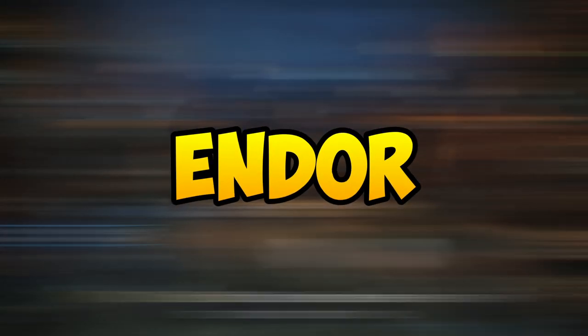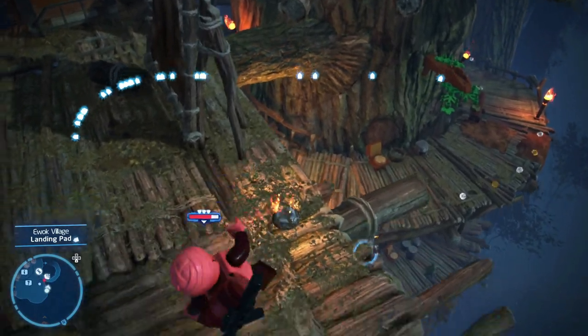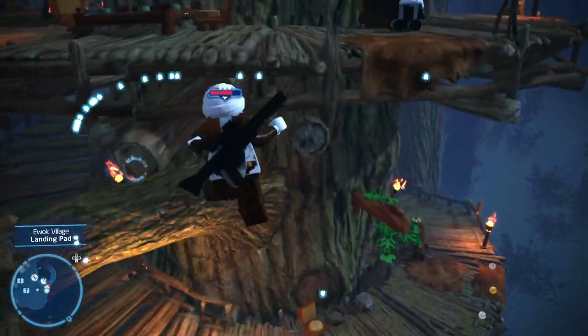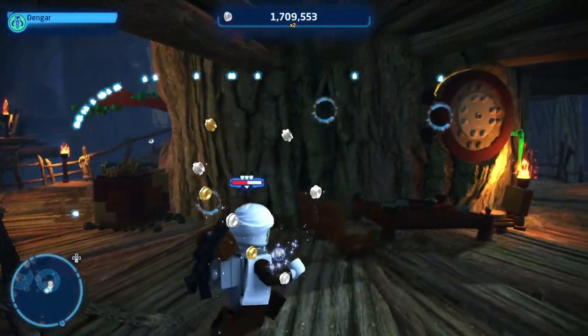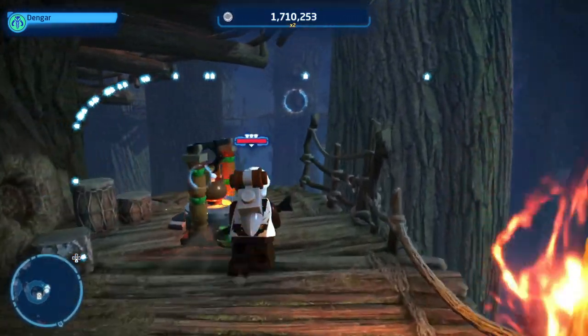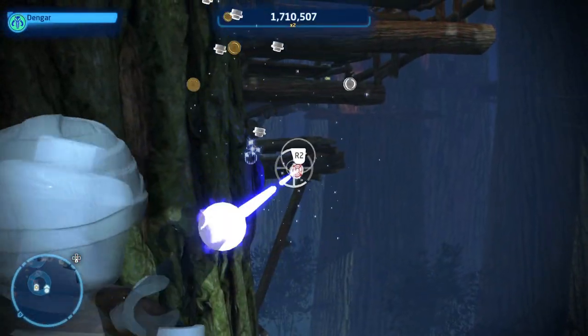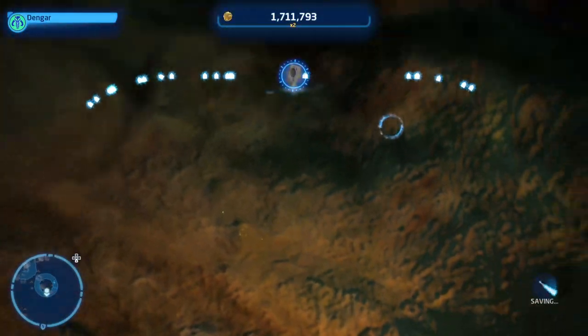Now let's go over to the Endor data card. Head to the right after you spawn and you'll see huge trees. Drop down to the bottom of this tree platform and you'll see a sealed door on the tree itself. Run to the right side of the door and simply shoot the target hanging on the opposite side. The door will open and you'll be able to grab that data card.